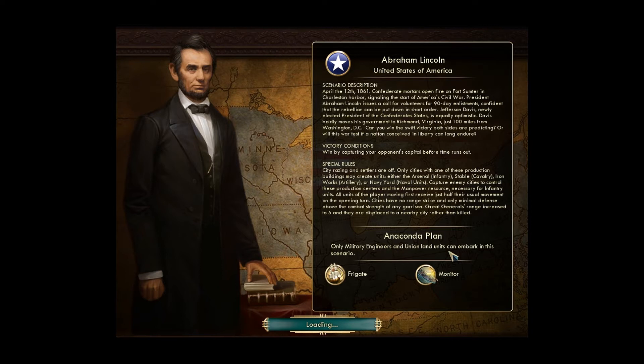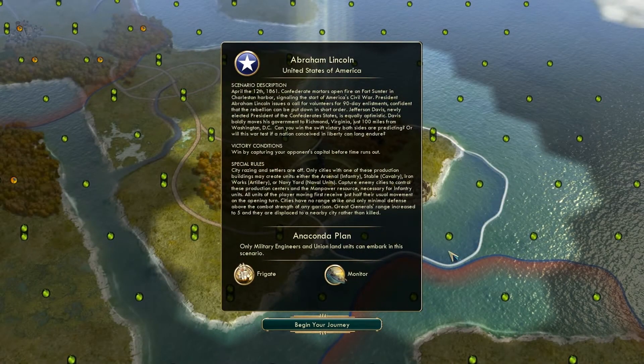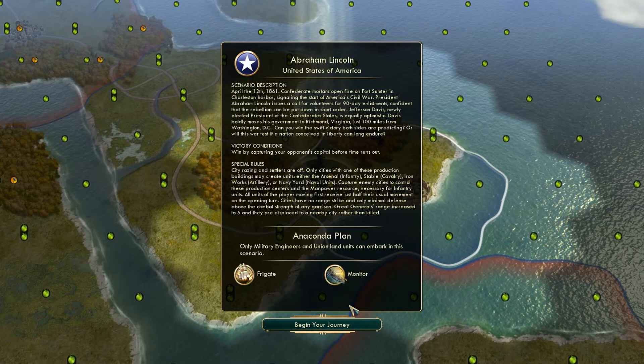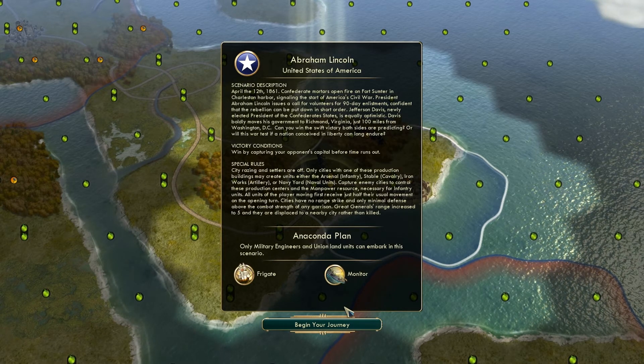Confederate mortars open fire on Fort Sumter in Charleston Harbor, signaling the start of America's Civil War. President Abraham Lincoln issues a call for volunteers for 90-day enlistments, confident that the rebellion can be put down in short order. Jefferson Davis, newly elected president of the Confederate States, is equally optimistic. Davis boldly moves his government to Richmond, Virginia, just 100 miles from Washington, D.C. Can you win the swift victory both sides are predicting?